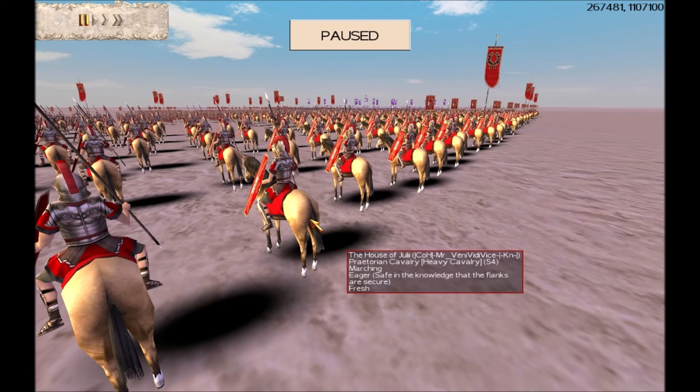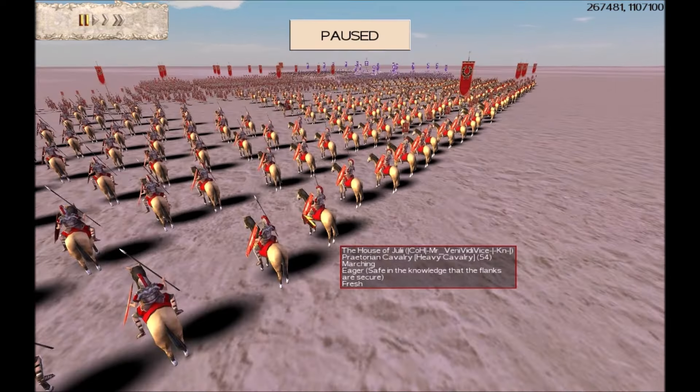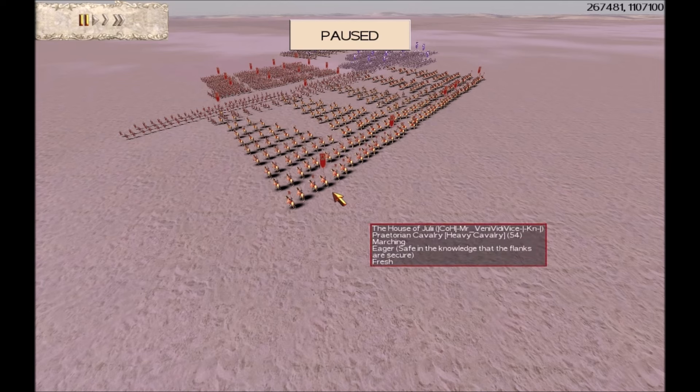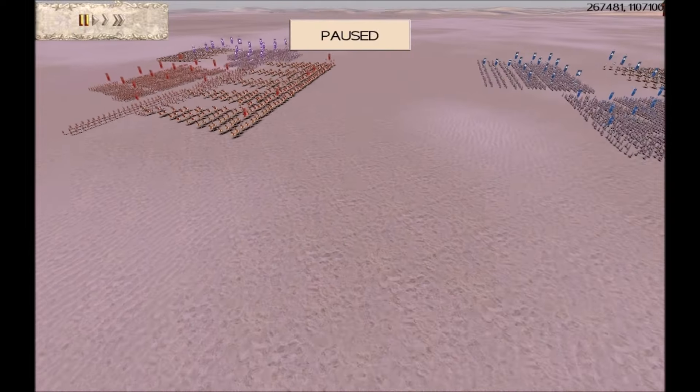Back then, there were lots of clans on Rome Total War, and they were always trying to beat other clans and shouting about it in the lobby. One of the things they used to do was try to insult other clans to make them angry and maybe make them make rash decisions in battle. This was called — excuse the language — the 'horse arse insult.' I'll refer to it as horse bottoms. You don't see this horse arse insult anymore on Rome Total War, but it used to be done a reasonable amount back in the day.